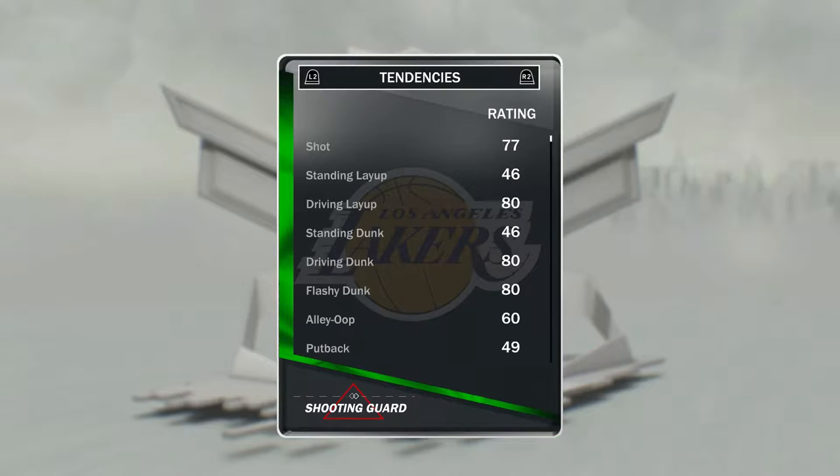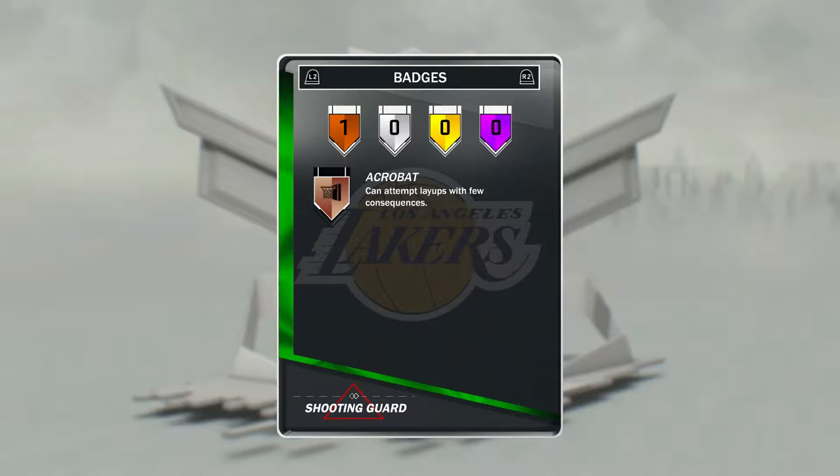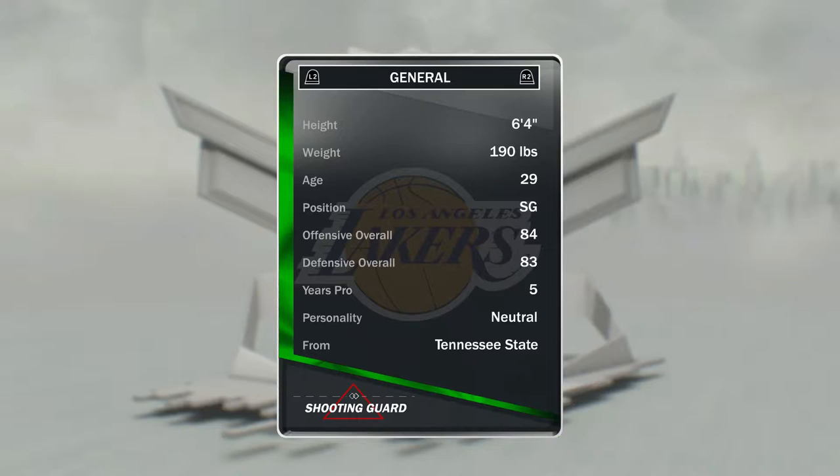DBG here and this is Cheap Beast for your MyTeam episode number 2. In this video we have got Dick Barnett, who's a shooting guard but in my opinion he plays better at point guard, from the Los Angeles Lakers Historic Collection. He's an 83 overall Emerald and you can pick him up for less than 2,000 coins a lot of the time.